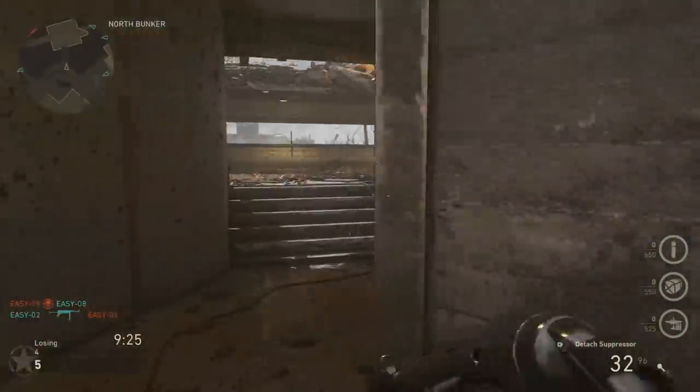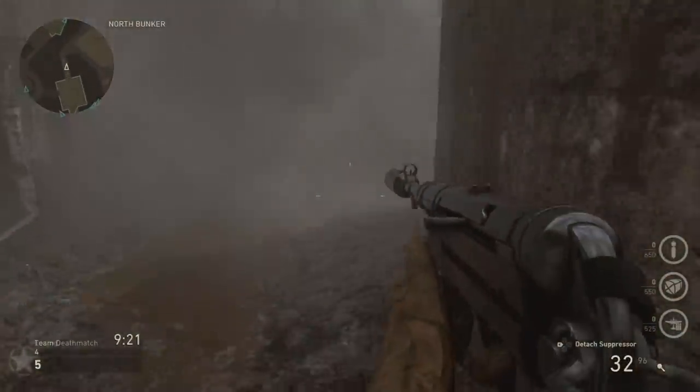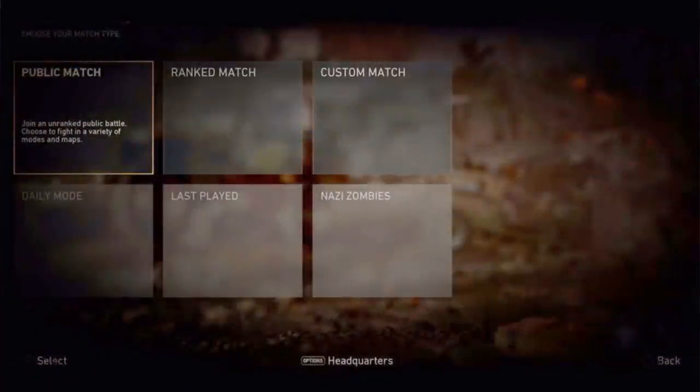However, it still gives us a look into what they're kind of focusing on the multiplayer side of things this year. So I'm gonna show you guys the image full screen, brightened up so you can read everything. The first box we have here is public match — 'Join an unranked public battle, choose to fight in a variety of modes and maps.' The biggest thing to me on this image is that ranked match is the next option — it's front and center.